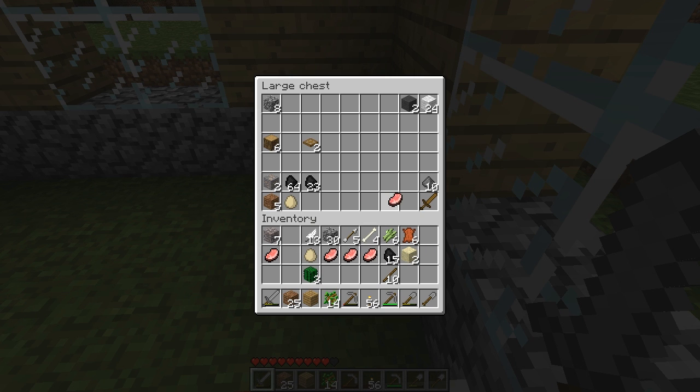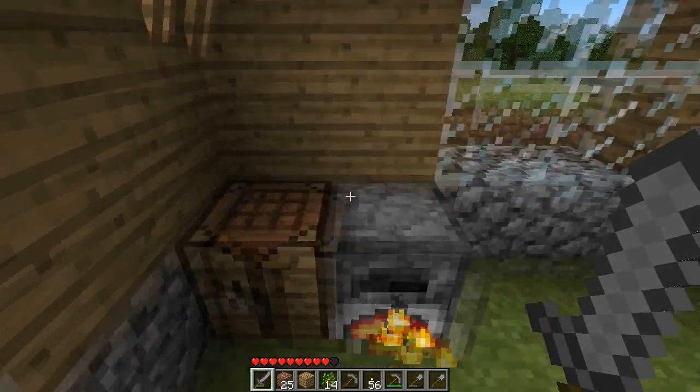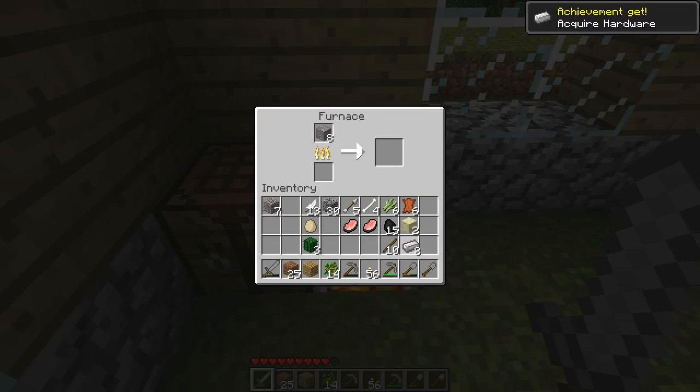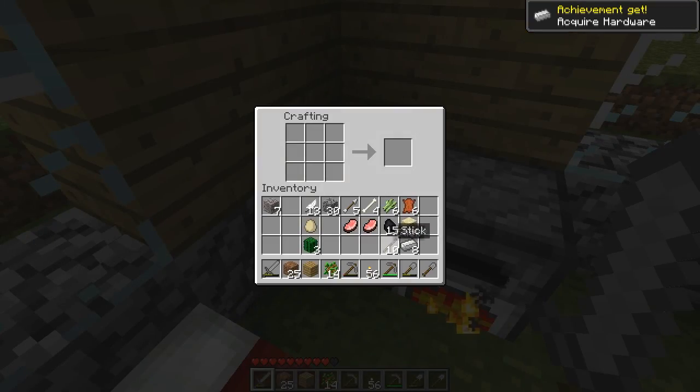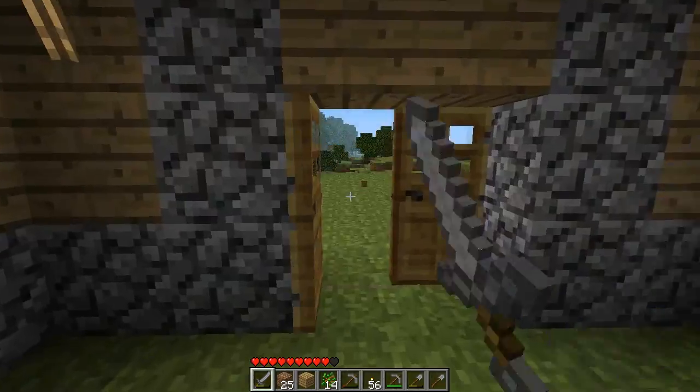Bacon - oh yeah, I wanted to make a cauldron. As soon as I can make better... acquire hardware, gotta do that so I can get a bucket of water.